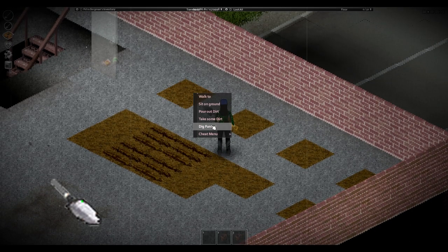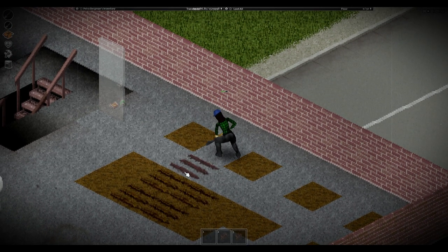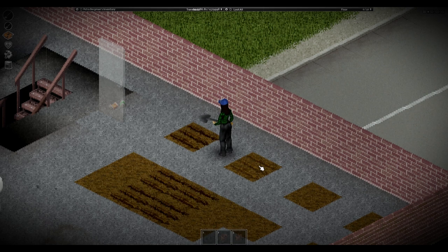Preparing the dirt tiles. One: make sure the trowel is in the main inventory. Two: right-click on a nearby section of land and then select dig. Three: a patch of dirt with three furrows should appear.